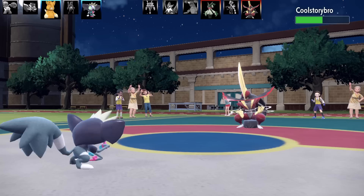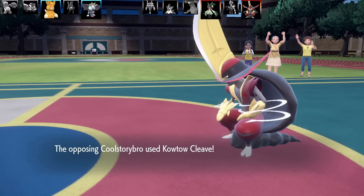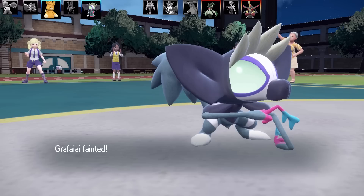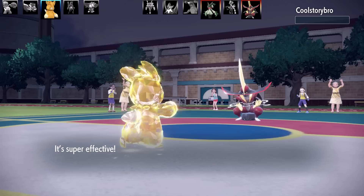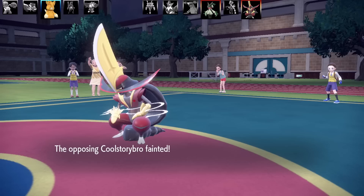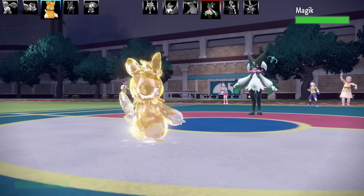Next Pokemon is Kingambit. I'm going to go for Super Fang — does good damage, exactly half. I'm going to take some Life Orb damage. It's going to go for Kowtow Cleave twice and take out Grafaiai. But Grafaiai couldn't do anything anyway — as a Dark type it resisted most of my moves except Super Fang. Second to last Pokemon is Pawmot — I'm going to go for Close Combat. I had that hidden away for most of the battle, saving it for Kingambit because it's very, very bulky without a Fighting type move.